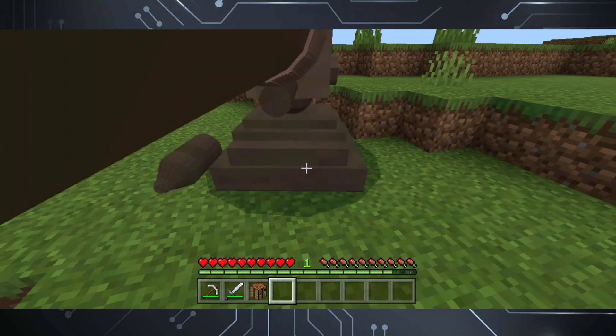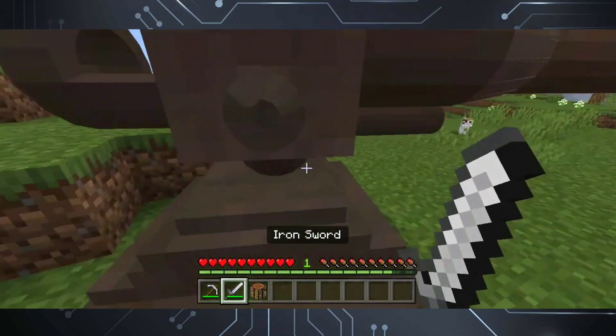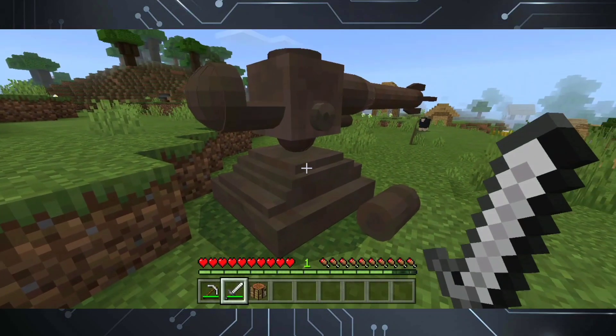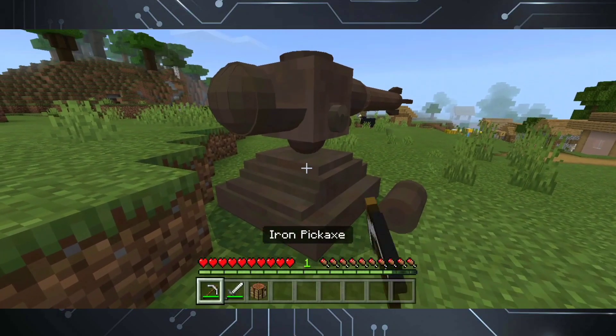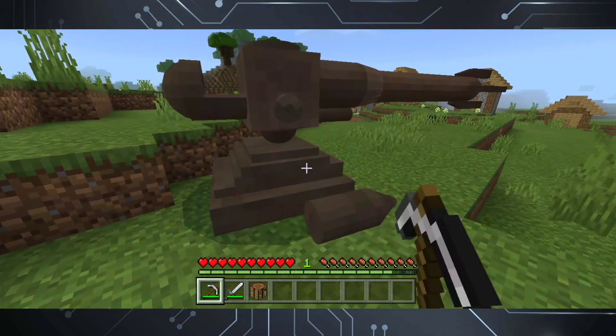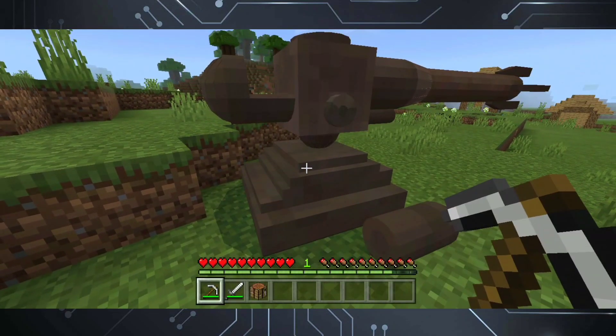Take note though — once you place it, you cannot break it anymore because it does not take damage from any attacks except from explosions. Once it has been destroyed, it will drop itself and we can place it again whenever we want to. So be careful when holding it — you might just put it on the ground accidentally.